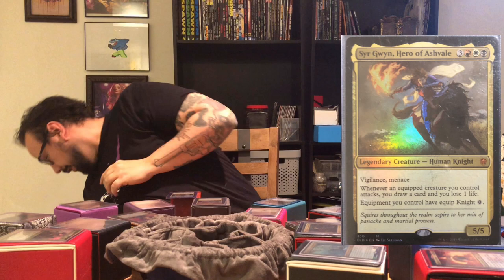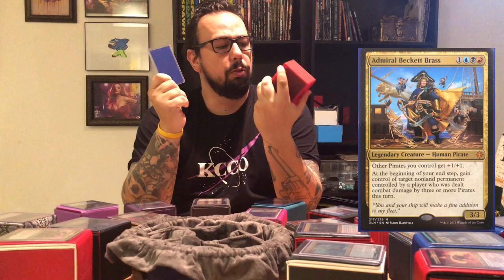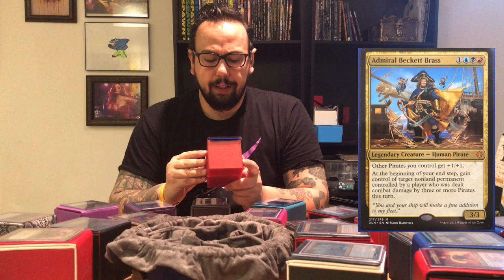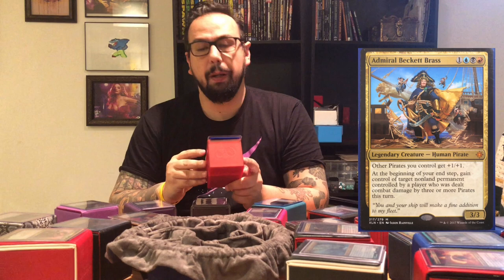Number 15 — Admiral Beckett Brass, the Pirates. Again from Ixalan — Ixalan gave me some great new commanders to play with. This is just tribal pirates. Admiral Beckett Brass is a 3/3 for four: one blue, black, red for a legendary pirate. She is a lord — other pirates you control get plus one plus one. At the beginning of your end step, gain control of target non-land permanent controlled by a player who has had combat damage dealt by three or more pirates. A lot of fun to play with. It does pirate-y things — it likes to steal your stuff, create gold, and do some sneaky things to get away with winning a game.